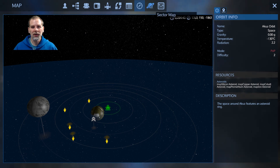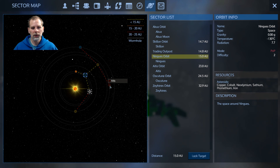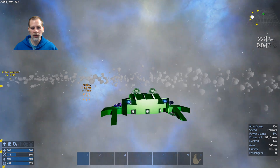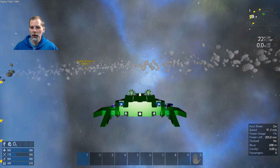We should be able to fly now. We're going to go to Iatis because we can try to get our Zaskosium that we were trying to get. Let's do this and warp.